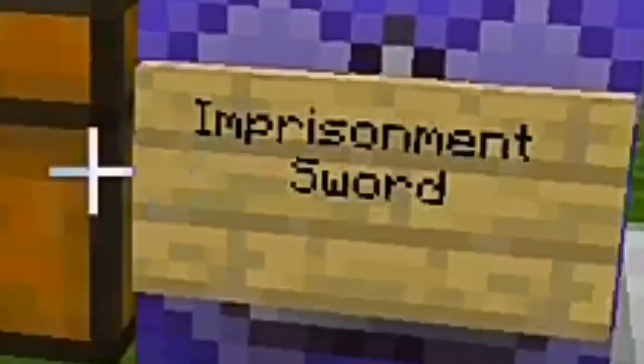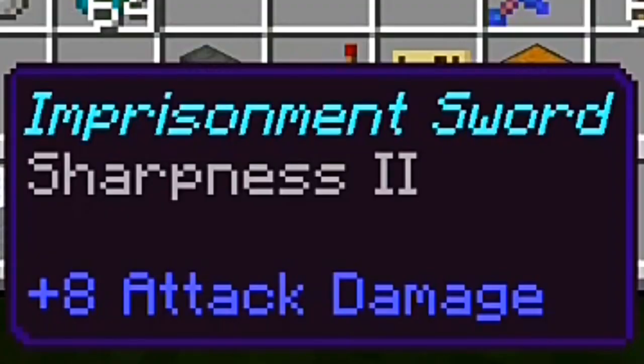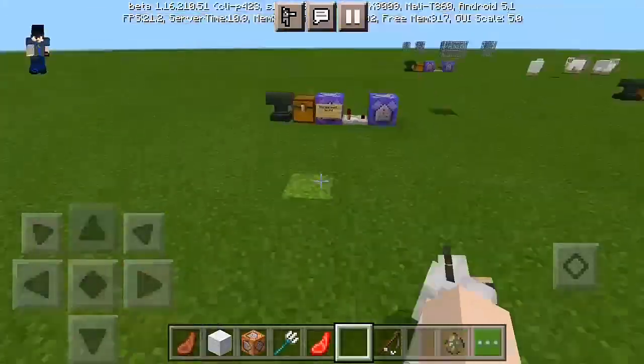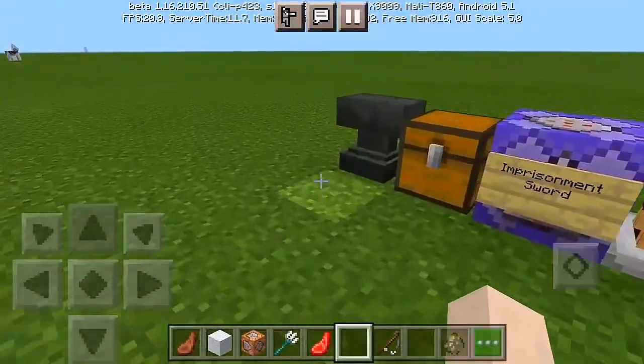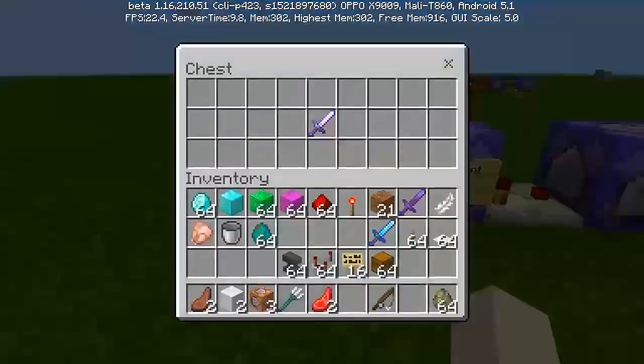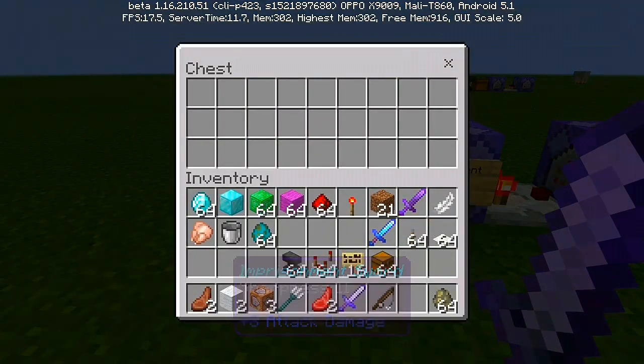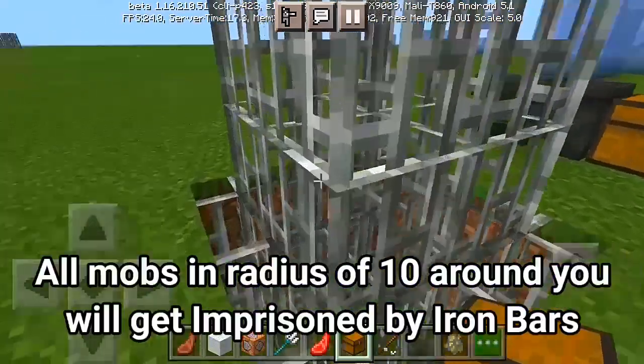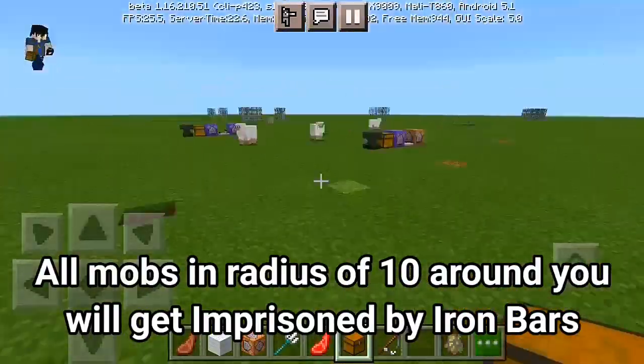So we're gonna have to start doing our thing here. We have our imprisonment sword with Sharpness 2, and every time you use this sword it's actually gonna imprison any kind of mobs, as long as they're within a radius of 10 near you. And yeah, that's actually pretty buggy — sorry about that.